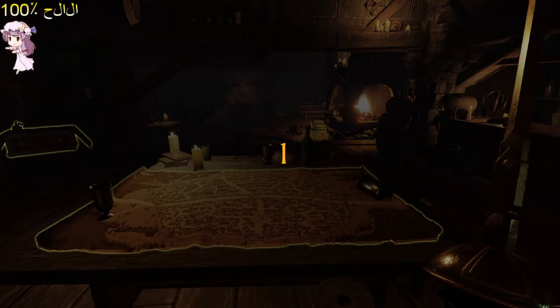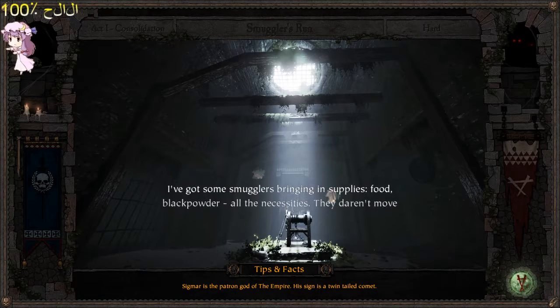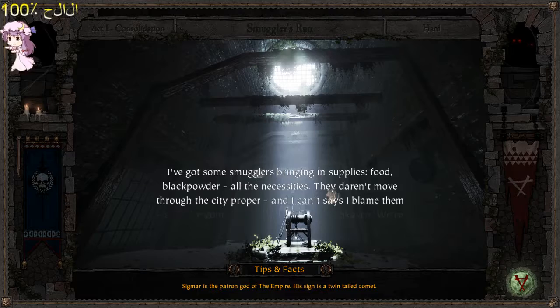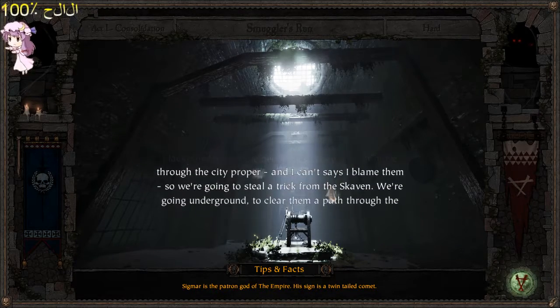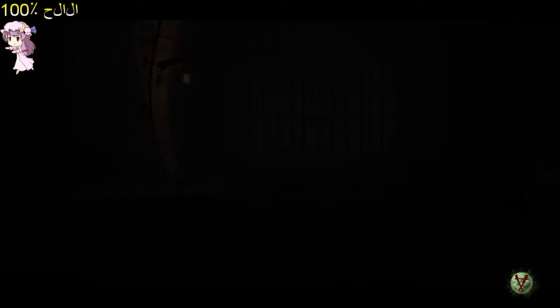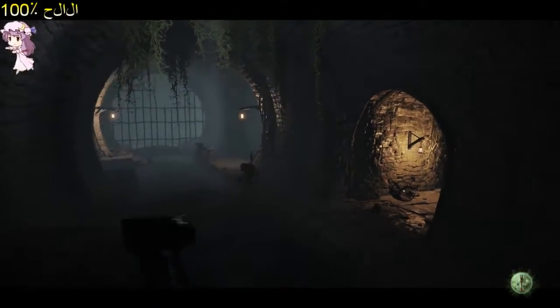Alright guys, wish us luck. No health companions this time. Some smugglers bring in supplies — food, gunpowder, all the necessities. They daren't move through the city proper. So we're going to steal a trick from the Skaven — we're going underground to clear them a path through the sewers. The catchy thing about this mission is there are two places where a Red Ogre may spawn, and Red Ogres are quite a deal. For the rest, it's just follow the path — really easy.